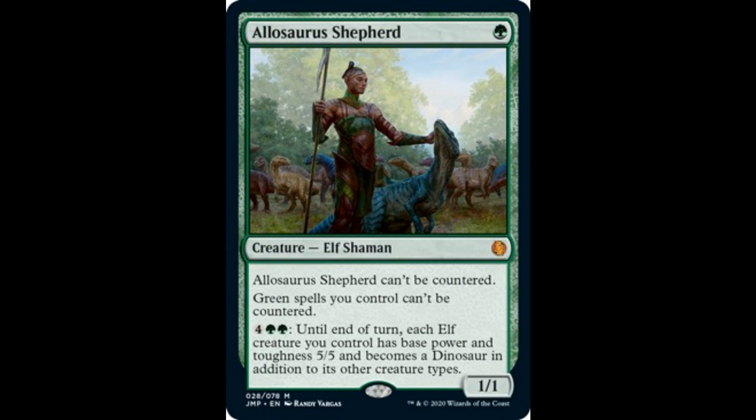Allosaurus Shepherd: it can't be countered. For 1 green, it's a 1/1. It can't be countered. Green spells you control can't be countered. For 4 and 2 green until end of turn, each elf creature you control has base power and toughness of 5/5 and becomes a dinosaur in addition to other types. This is a very strong mythic — the last card spoiled for Jumpstart day 2. Allosaurus Shepherd will see a lot of play because it's a very important mythic card. Mono-green will have a very strong card.